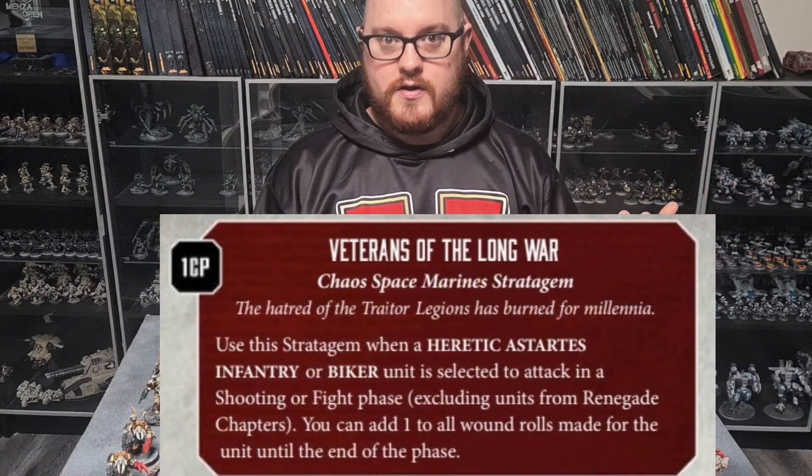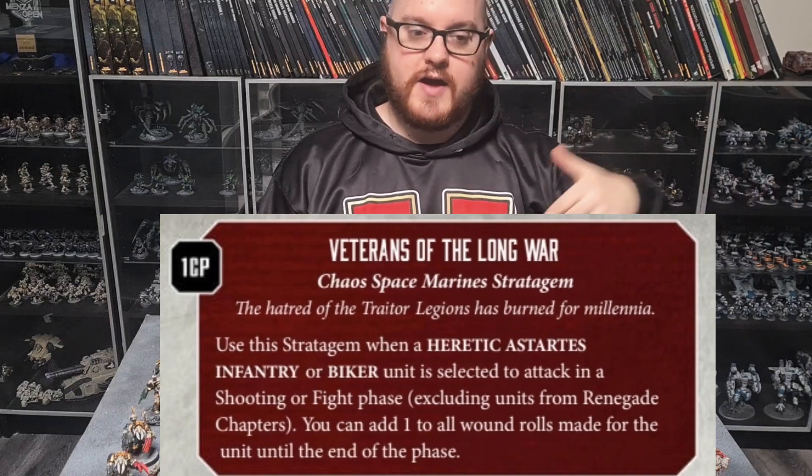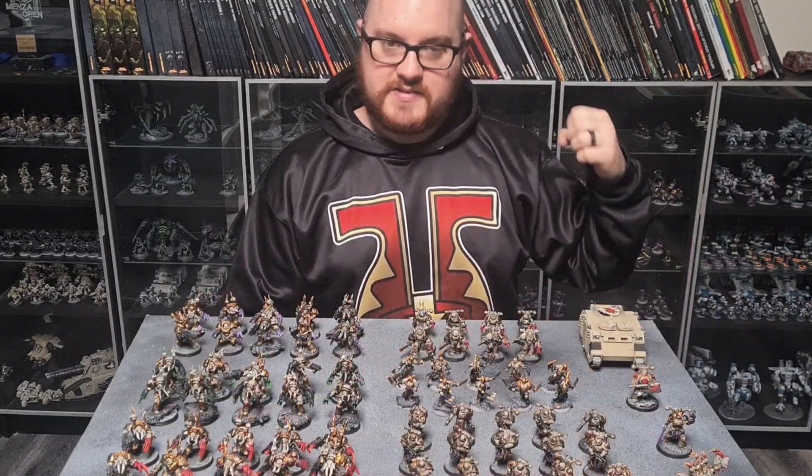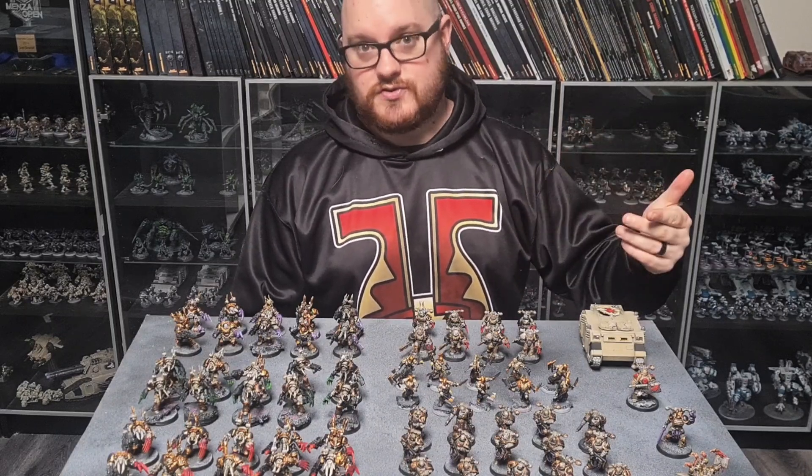And then with Veterans of the Long War you can make that a 5-plus, because it's on a 6-plus, so if you add one to your wound rolls, you're now doing it on a 5. So basically he goes in, and on a 5-plus to wound he does two mortal wounds in addition to his normal damage.